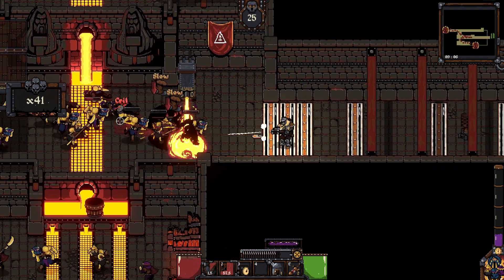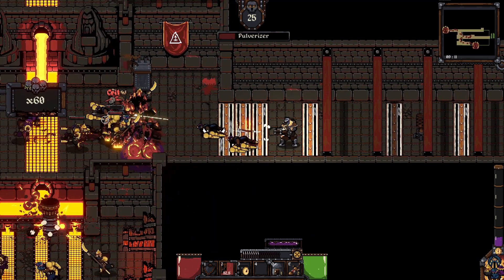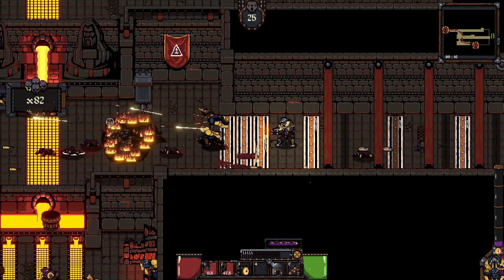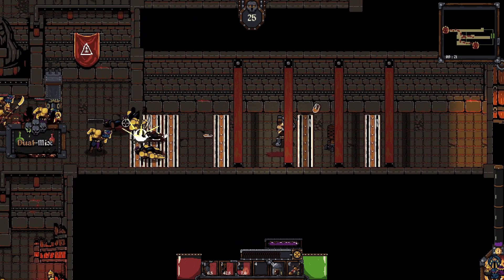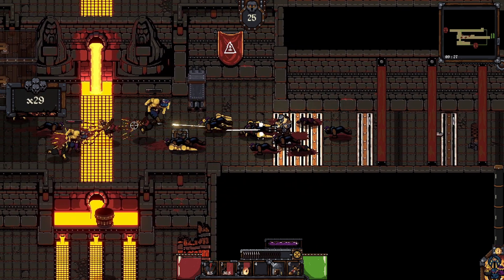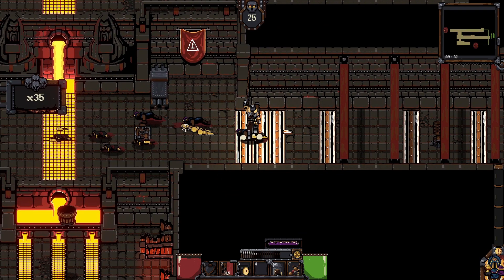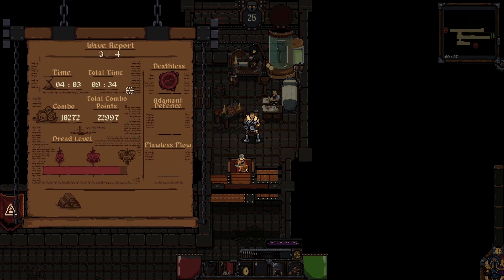I think this was wave three so we still have one more wave after this. We need either more acid pools or more fire - even though they're resistant to fire, the fire deals so much damage it's just easier to get rid of things. Maybe there's an acid trap I haven't looked into yet because we do have poison sparks but that's not their weakness. It's taken nine and a half minutes.